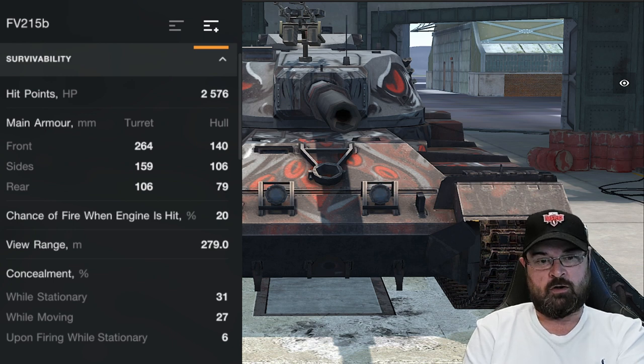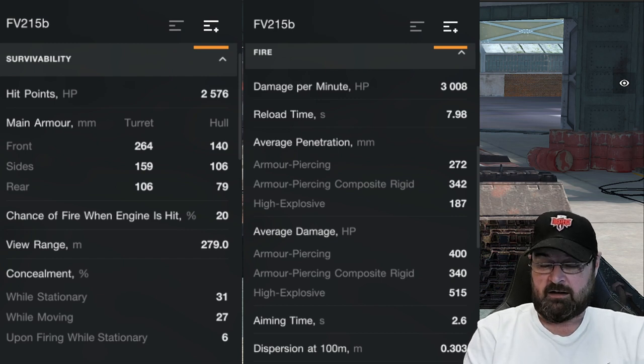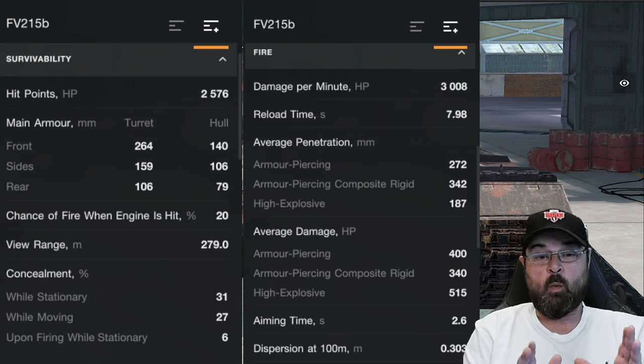Looking at the new gun parameters: DPM is just over 3000, which is beautiful — this thing likes to knock out a lot of damage. Reload time is just shy of eight seconds, which for a super heavy tier 10 is absolutely beautiful. Penetration values: AP standard ammunition is 272, APCR is 342, and the HE now goes up to 187 penetration. Damage-wise: AP knocks out 400, APCR 340, and HE — if you get those rolls with the high penetration — 515, every eight seconds. Aim time is 2.6 seconds, which is pretty good for a heavy.